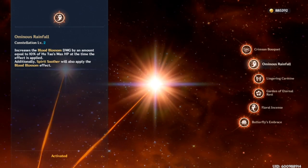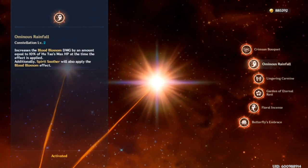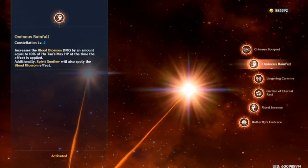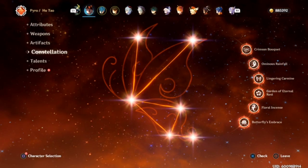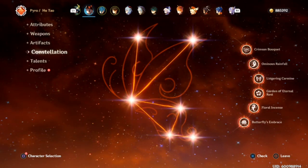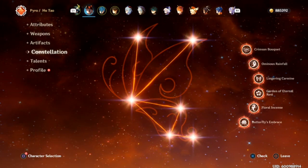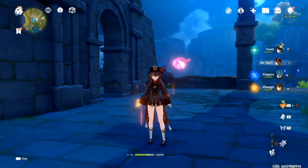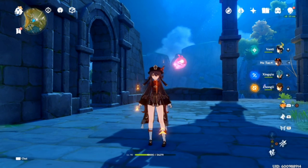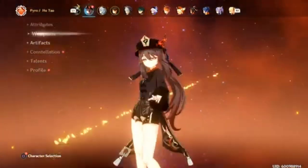I was really surprised about that. I'm going to go ahead and show the stream highlight gameplay — it's literally going to be my first impressions of unlocking C2 and just C2 alone, not including all the other constellations. It's just going to be C2 by itself, unlocking it for the first time and utilizing it for the first time. Down in the comments below, let me know what you guys think about it and what you thought about that ridiculous number we just saw. I pretty much killed that Ruin Guard by simply applying the Blood Blossom by itself.